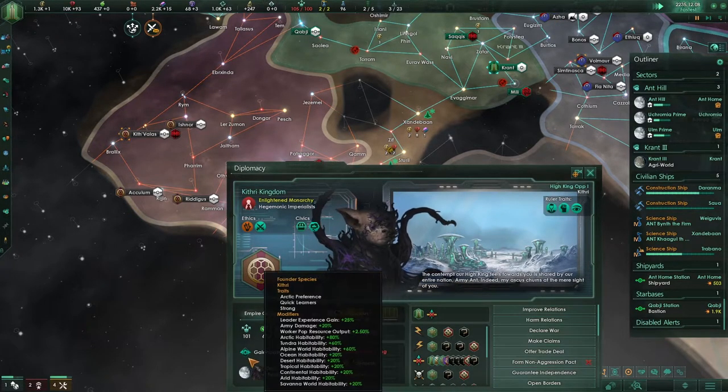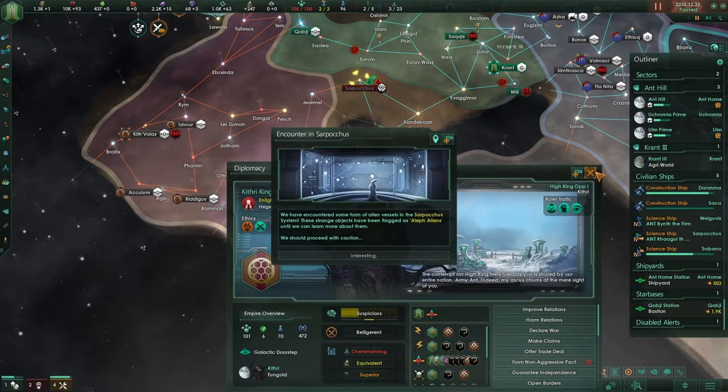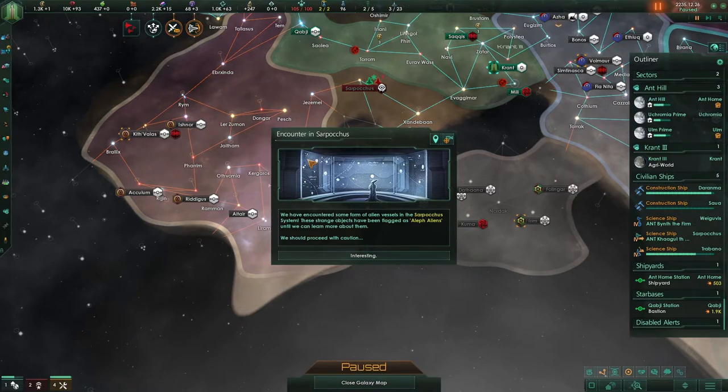This guy might be next. So far: one, two, three, four, five planets. Galactic doorstep — a dormant gateway, so that's the one.